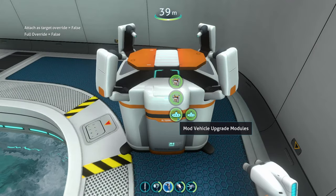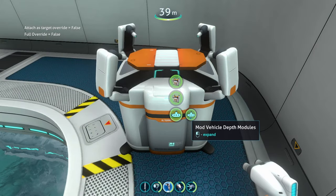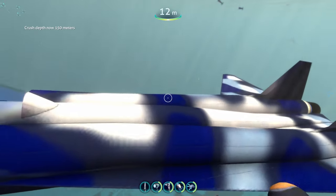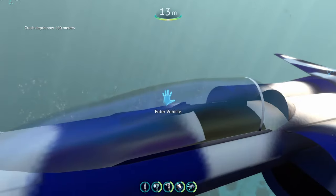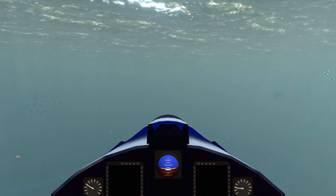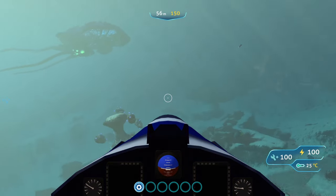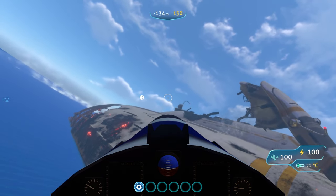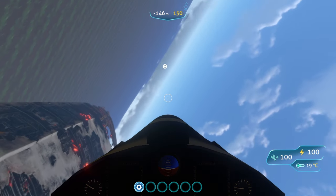On the modification station, go to mod vehicle upgrade modules, then mod vehicle depth modules, and we can see some new depth modules. Crush depth is now 150 meters. Hopping in, it's got its own custom cockpit. It's pretty fast underwater, and when you take it above water you use your mouse to pilot it — and it's also pretty fast above water.